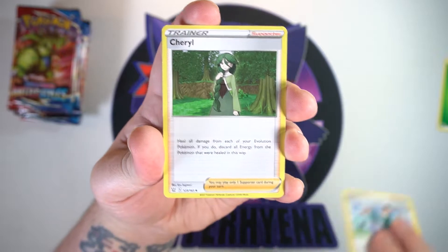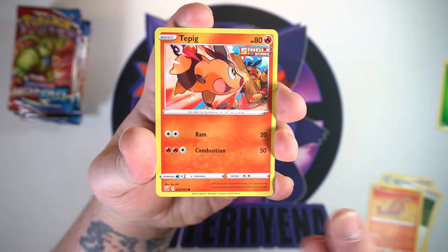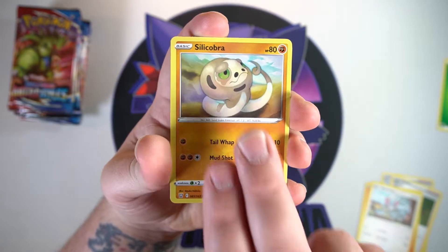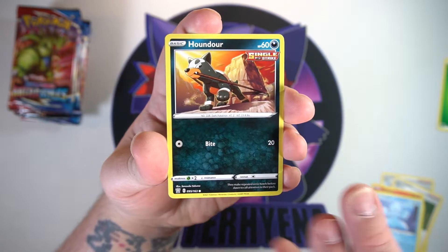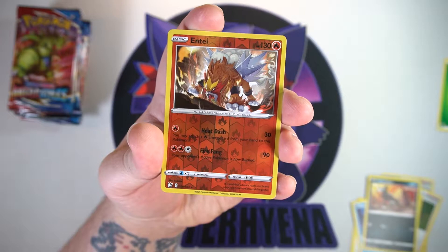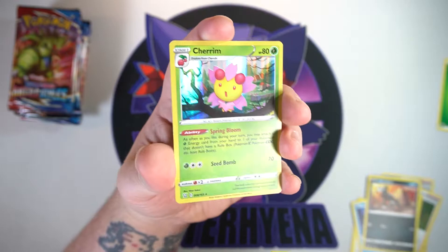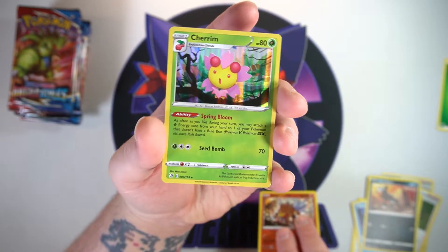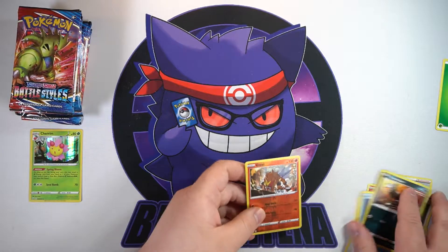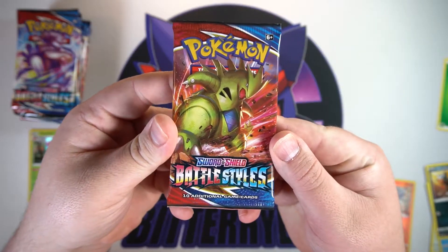We have got Rapid Strike Mustard, Cheryl, Heatmor, a cute little Tepig, a Glameow, a Silicobra, a Frillish, a Houndour. Ooh, our reverse is an Entei - not bad, card looks freaking amazing. And on the end, starting off with a holo Cherrim. Not too bad, it's still a hit, I'll take it.